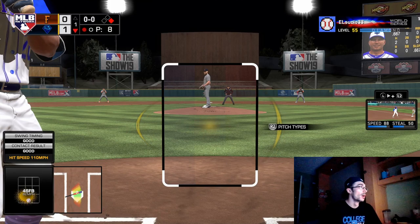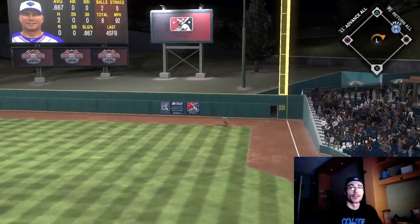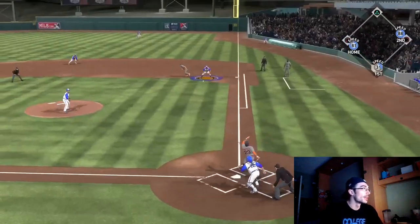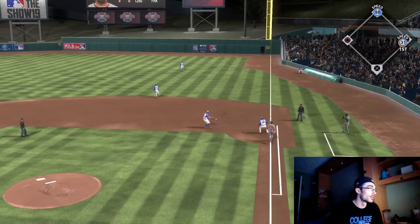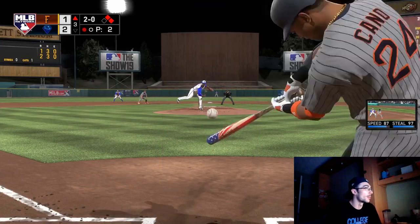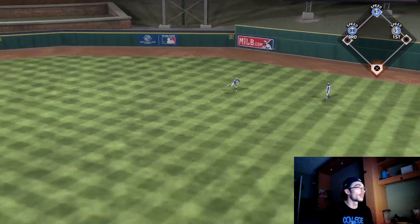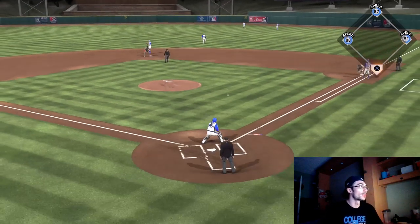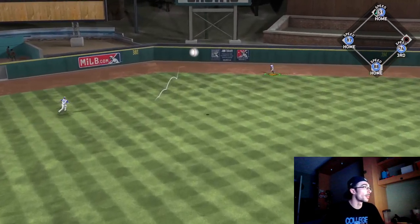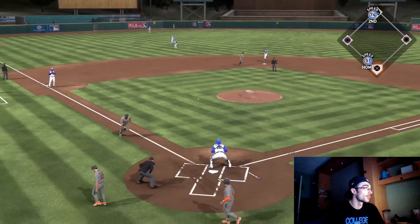I'm looking to continue the rally - get Acuna on base and Pete Alonzo up. Pete Alonzo lines out to right field. I have to score a couple more runs because this opponent is definitely a good player. I thought I was going to be able to get a double play but the defense on some of these homer derby cards is not the greatest - Pete Alonzo was not able to make that play at first base, kind of got a weird animation. Ronald Acuna makes a diving attempt but comes up short. That sets up Duke Snyder to clear the bases with a triple.